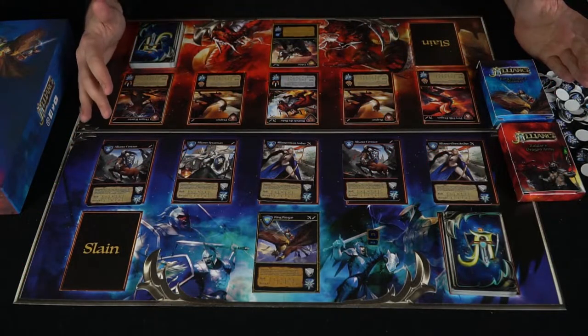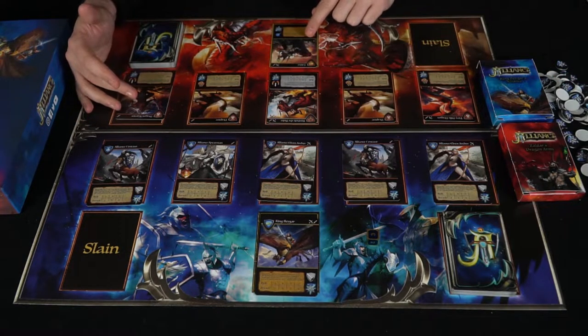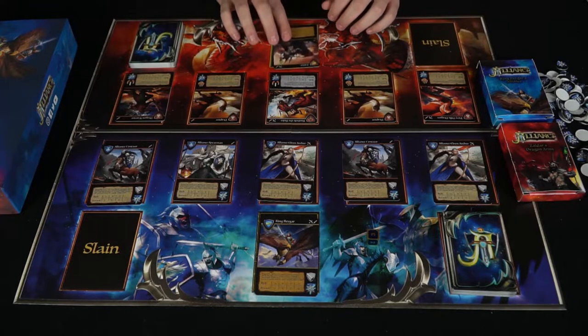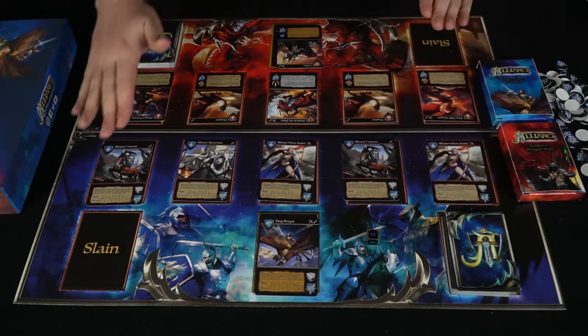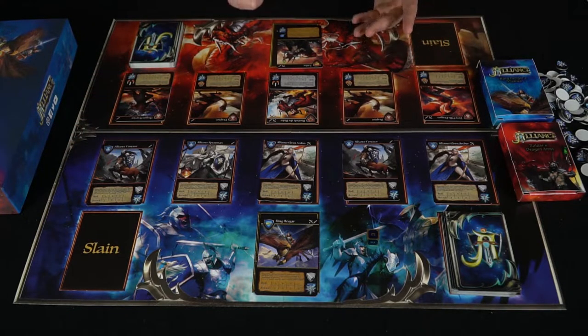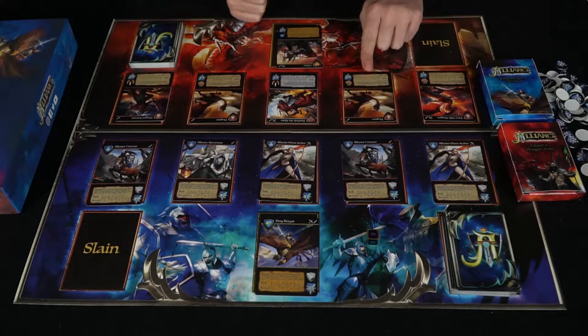Back at the board, I've set it up for two players. You have King Rhaegar and Zaldar as the two leaders you'll need to defeat, along with your decks and slain areas. We'll have the Alliance player go first — he chooses a unit and attacks. This unit here will attack Draptor the Drake Raptor, needing to roll a 1, 4, or 2.